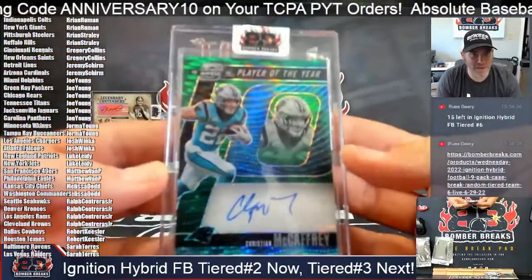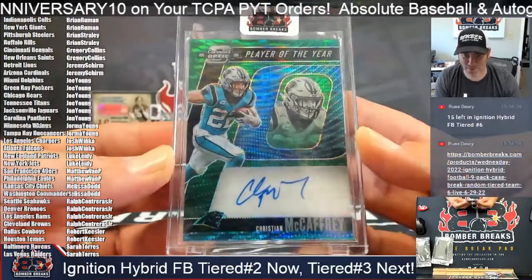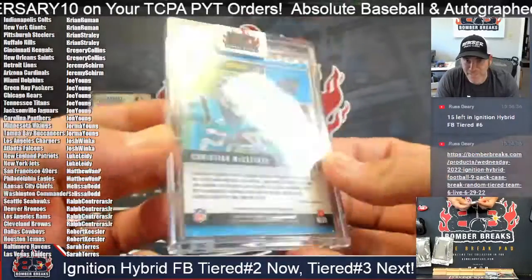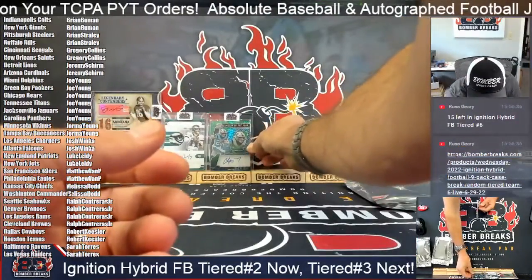Next for Carolina — John — Player of the Year. That's Contenders Optic Green Pulsar, Christian McCaffrey, 14 of 15. Boom! Nice McCaffrey — Contenders Optic. So awesome.